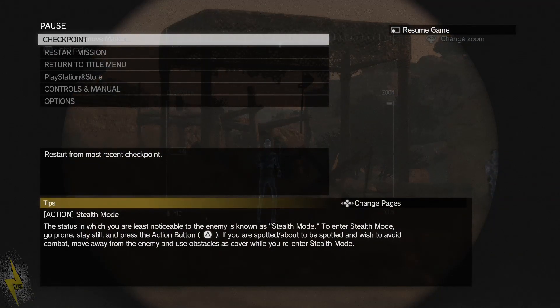What is stealth mode? Status in which you're noticed by enemies. To enter stealth mode, go prone, stay still, and press the action button. If you are spotted or about to be spotted and wish to avoid combat, move away from the enemy and use obstacles and cover to re-enter stealth mode.